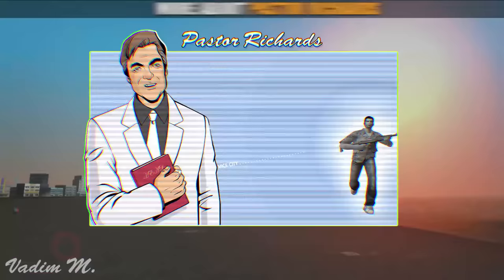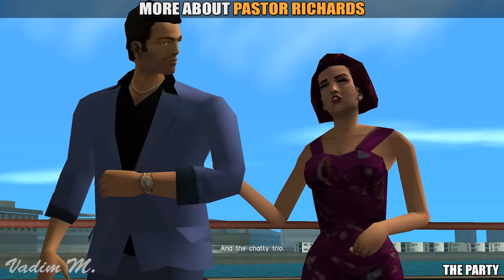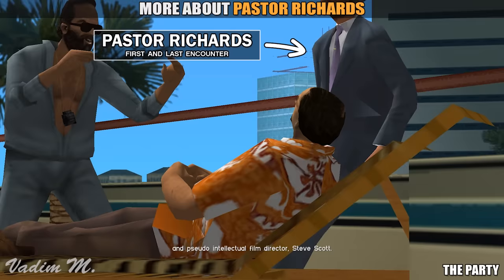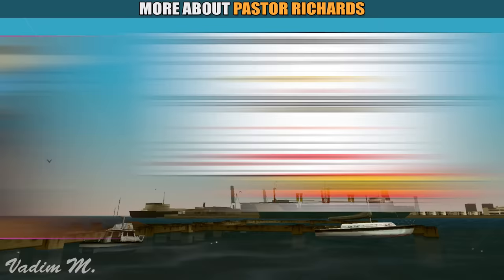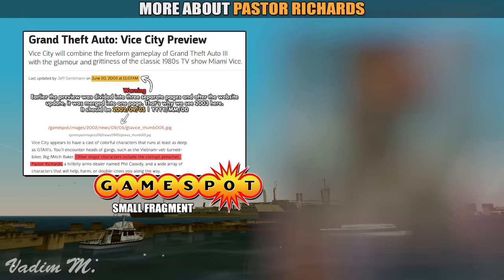According to a few facts, Pastor Richards was supposed to have a larger role in the game lore, having more than just a brief appearance on Cortez's yacht. Almost two months before the game was even released, GameSpot made their small preview of the game, saying that Pastor Richards was one of the major characters, describing him as a corrupt preacher. The small preview indirectly confirms that he was going to give us at least some missions.